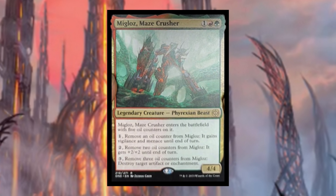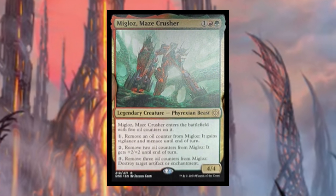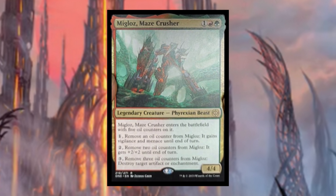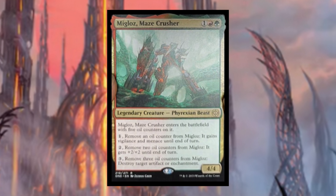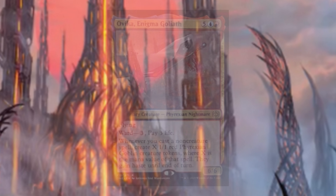Migloz, Maze Crusher costs one red green — legendary Phyrexian beast. It enters with five oil counters. One: remove an oil counter, it gains vigilance and menace until end of turn. Two: remove two oil counters, it gets plus two plus two until end of turn. Three: remove three oil counters, destroy target artifact or enchantment. This is a pretty cool commander because it gives you a lot of versatility. You could build it as an oil counter deck or a voltron deck — a really fun card.